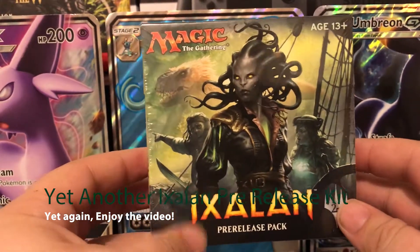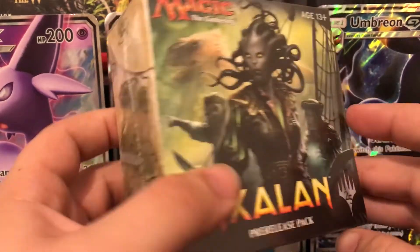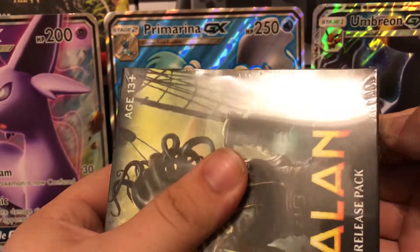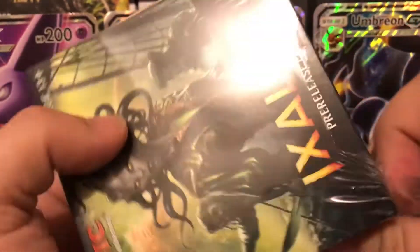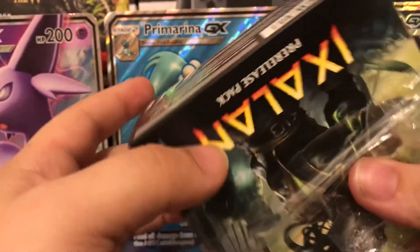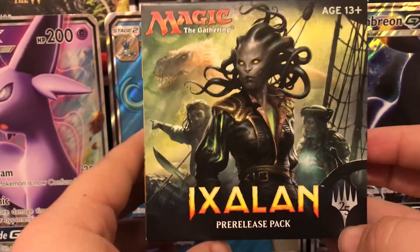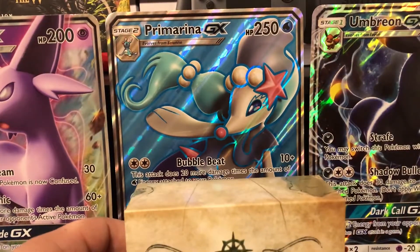Hey guys, AJ here and I have another Ixalan pre-release pack for you. For those unfamiliar, pre-release packs are what you use to build a deck for the pre-release event. It contains one promo card rare or mythic and six packs, and you're encouraged to build your deck around what you get. The promo is generally really nice and you're able to combo with it, though sometimes you just get unlucky — I didn't use the promo card in my last two pre-release games.